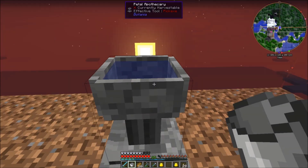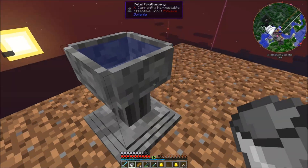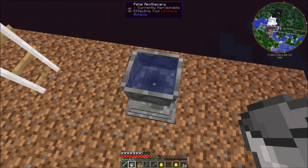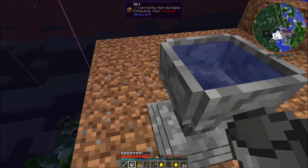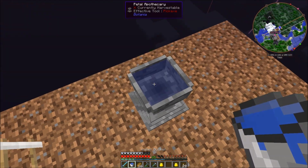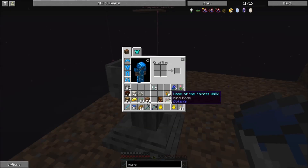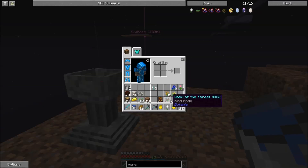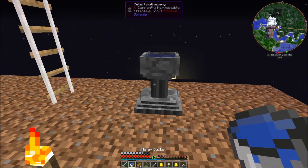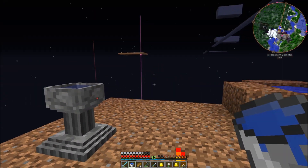I have four of those right there and you just throw them in. You can hear those splash in there. When your recipe is finished, you throw a seed at it — and there, it gave me the pure daisy, and it used the water in there.